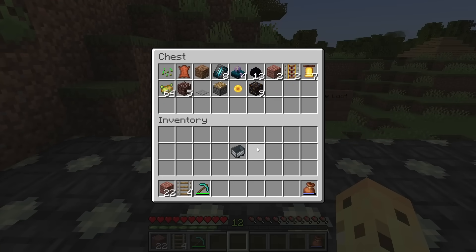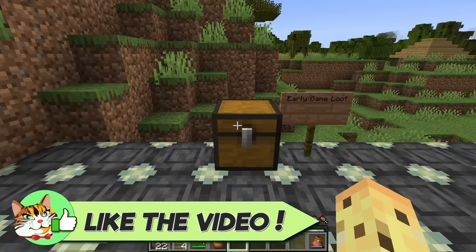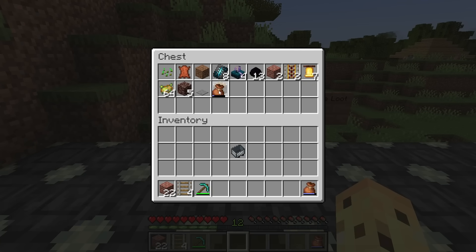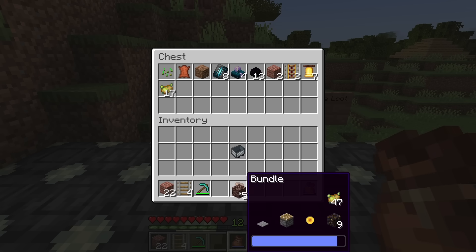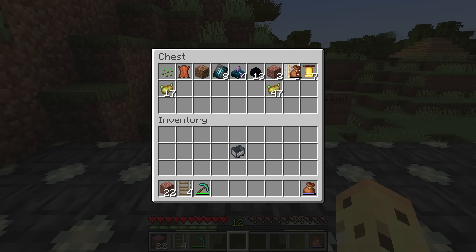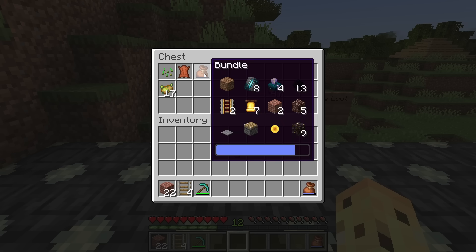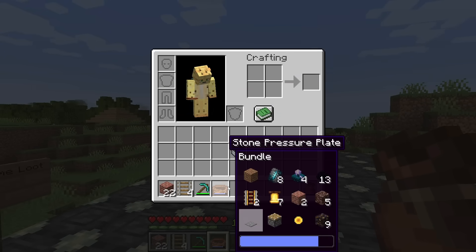You can now take items out in any order. It used to be a first-in, first-out system, but now you can grab your bundle, put your early game loot in whatever order you want, and then use the number keys to take items out. On Java you can use the number keys to decide which item you take out first. Now they've decided to show up to three rows in the bundle tooltip at any given point, rather than just eight items as before. This is much more akin to the actual use case for the bundle.